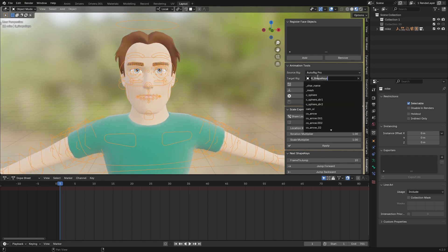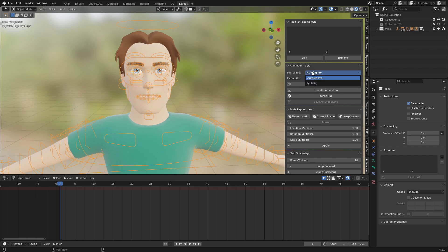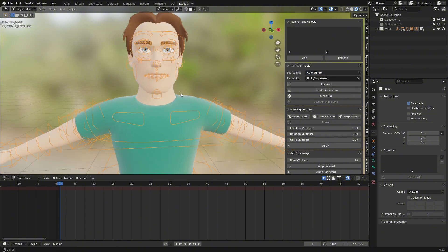Here we have the Source Rig option — this is which rig your character is working with. If it's rigged with Auto Rig Pro, choose Auto Rig. If it's Rigify, which is the meta-rig, choose that one. In this case we're using Auto Rig Pro, so let's leave it on Auto Rig.